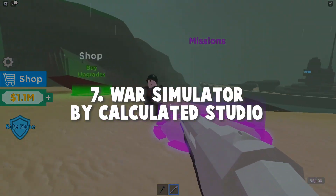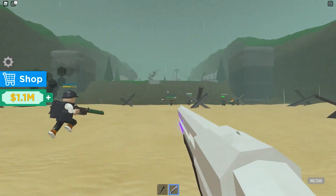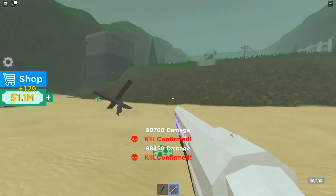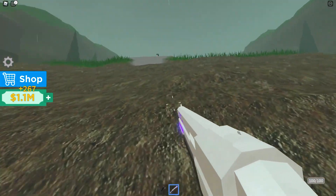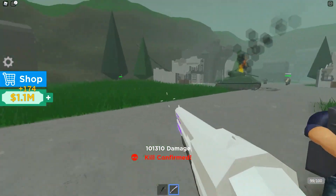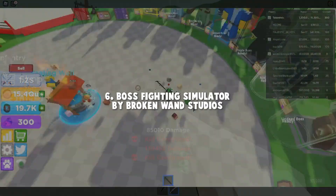Number 7: War Simulator by Calculated Studio. The title doesn't reflect the game too much, as it's more of a game that simulates you shooting other soldiers. All you need to do is kill off soldiers and get more and more money. With the money, you can get better and better guns. If you like shooting off enemies for awesome guns, you can check the game out.